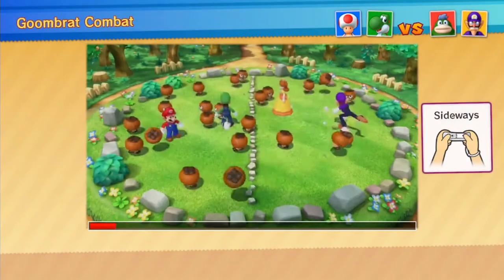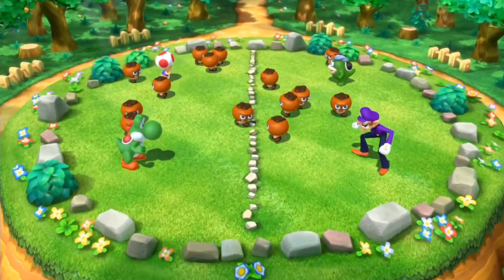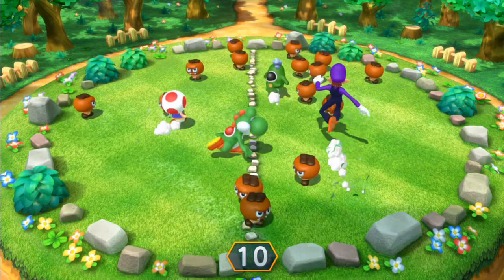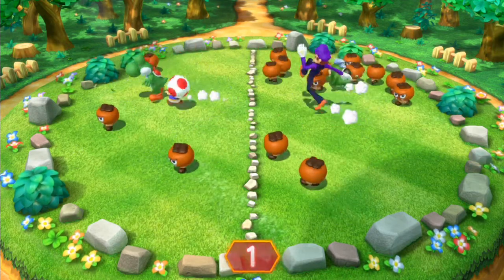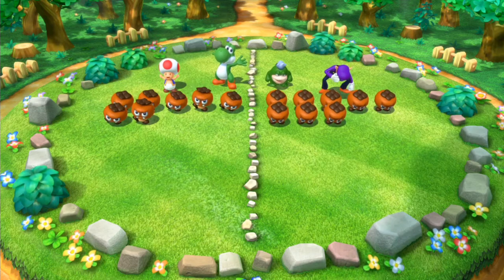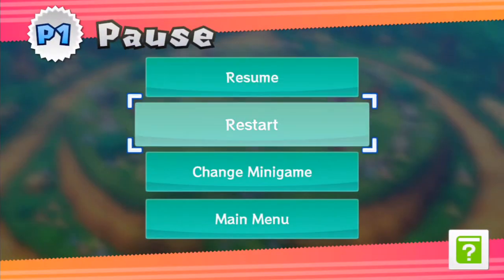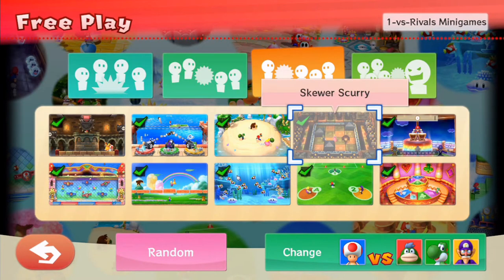The last 2 vs. 2 mini-game is Goombrat Combat — punch with one or two, get the Goombrats onto the other team's side. The team with the cleaner side wins. Let's shuffle the Goombrats to the other side, even though our teammates don't always help. We won by one point! That pretty much concludes the 2 vs. 2 mini-games. Now let's move on to 1 vs. 3 mini-games. We don't want to play that one we've already shown, so let's move on to 1 vs. rivals.